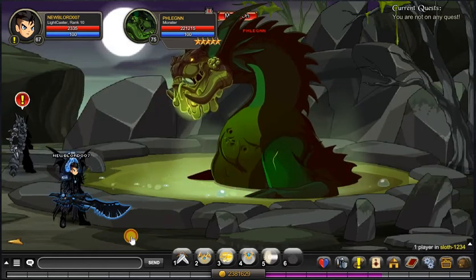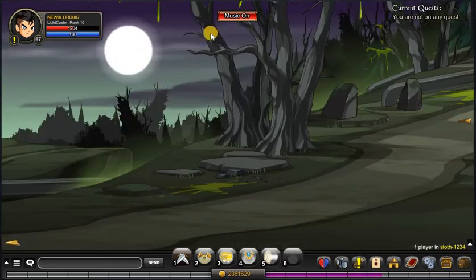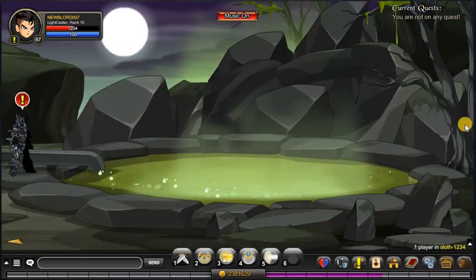All of these items drop from the boss. The boss is quite difficult mainly because of the health — it will take you a while to defeat. It does pretty high damage: 700 crits, which is super high.